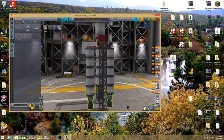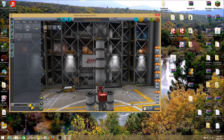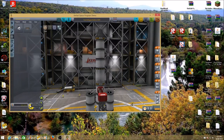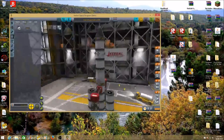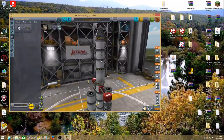Once you've done that, go to Command and Control and hit X two more times to go to symmetry mode four. Then get the RV-105 RCS thruster blocks and put them on the rocket. Because you're on symmetry mode four, it will place four of them.